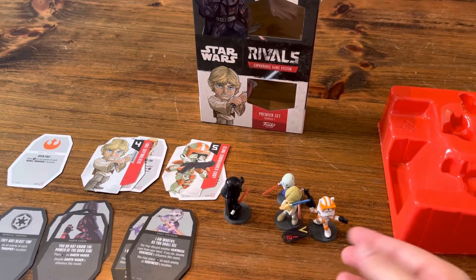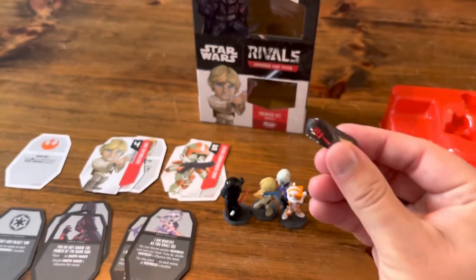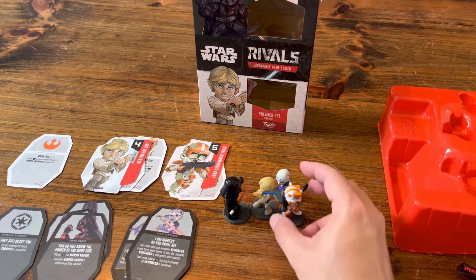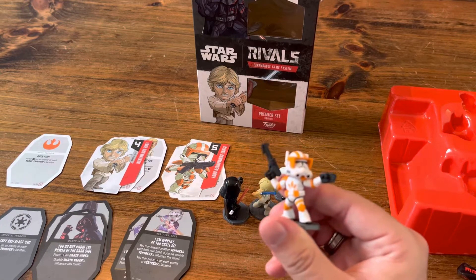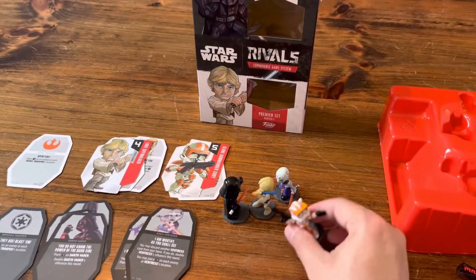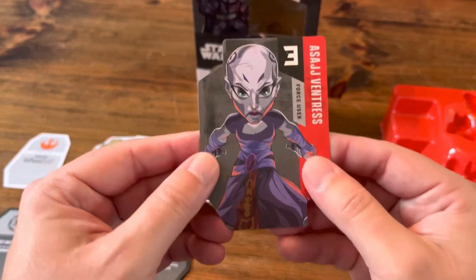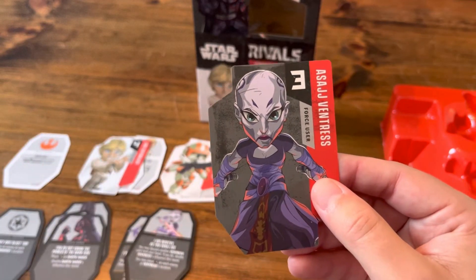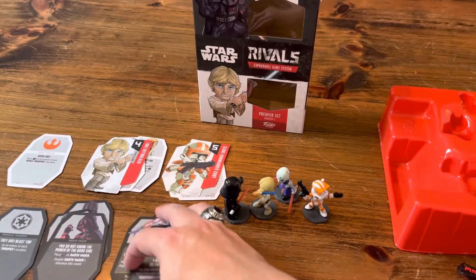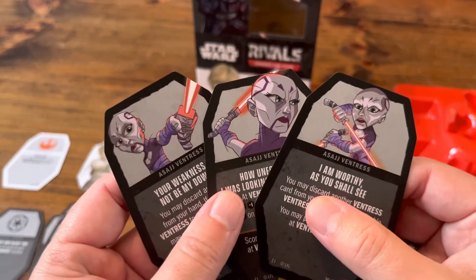I like how it feels. This comes in the premier set only. The boosters — I don't have any yet, they're not out yet — but the boosters come with one miniature, cards, and one regular D6. Here are some of the cards: you have Asajj Ventress, and there's Vader's card. I like the artwork on the cards too.